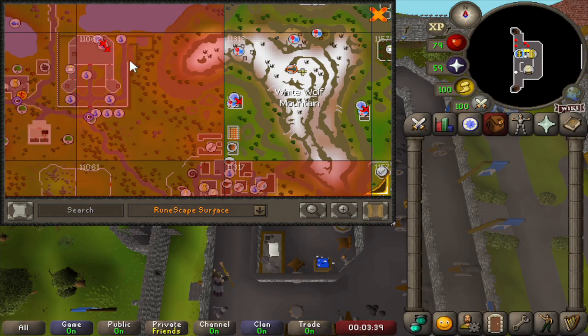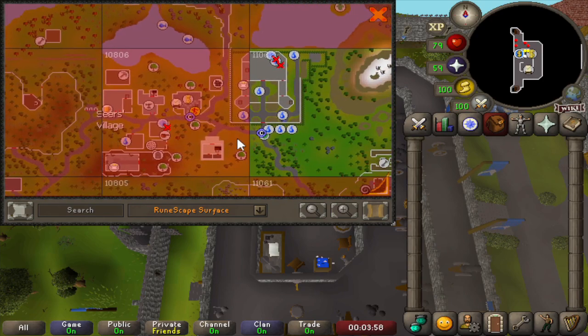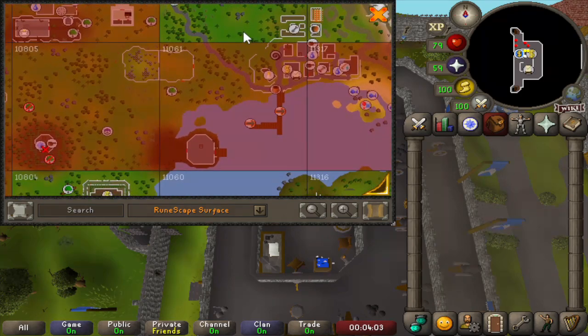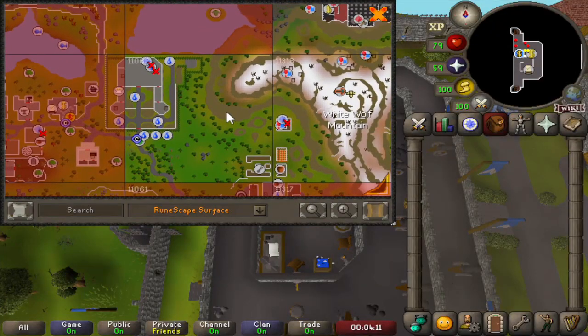Looking at our newest chunk: first let's unlock it. We see this is the Holy Grail quest, but we cannot do this yet because we need a certain house for part of the quest - that's a few chunks away. And then Merlin's Crystal - we almost have everything, we just need Keep Le Fay here, which is a chunk we can unlock next if we get a bit lucky. So for now these are not two new quests we can do.